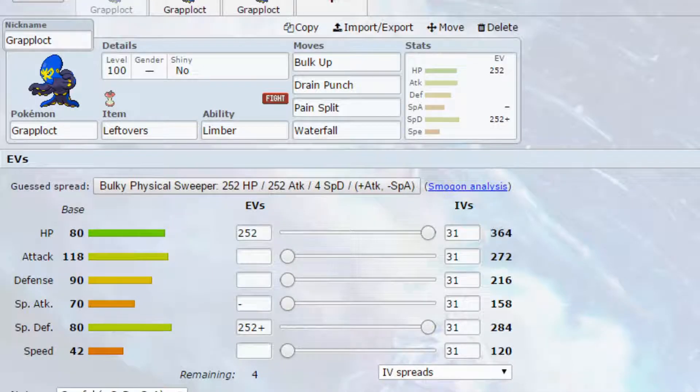Hello my Wolfpack and welcome back to another episode of our Pokemon Competitive Guide video. Today we're covering Grapploct. Grapploct is a Fighting-type Pokemon which will probably be mistaken for a Water-type Pokemon by a lot of people. I know originally I thought it would be Water-Fighting but it is just Fighting.